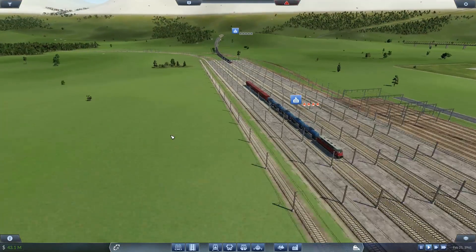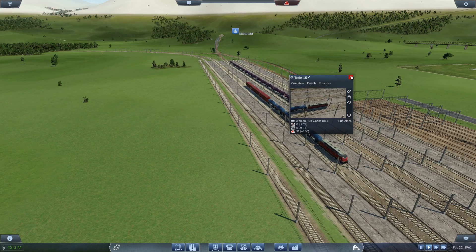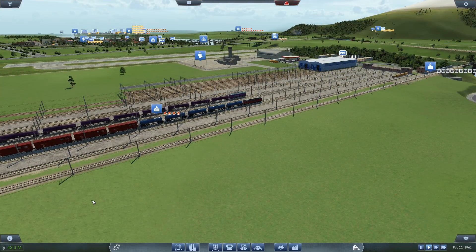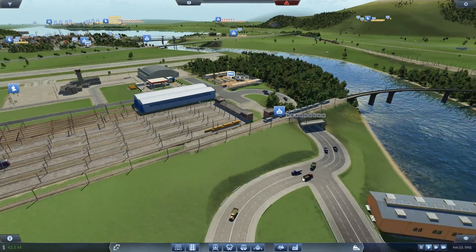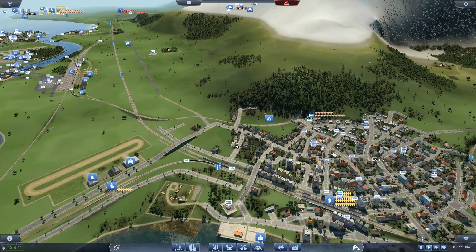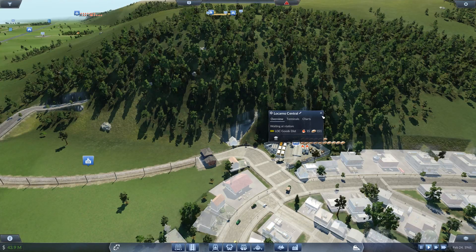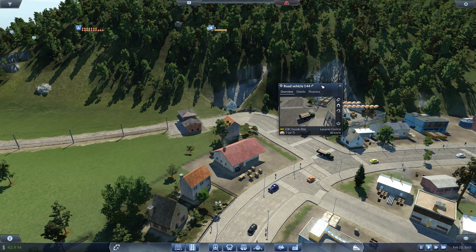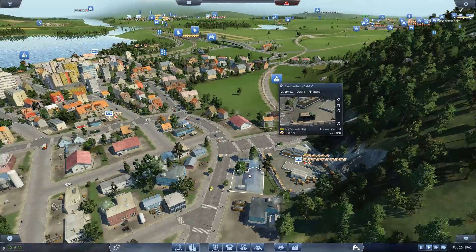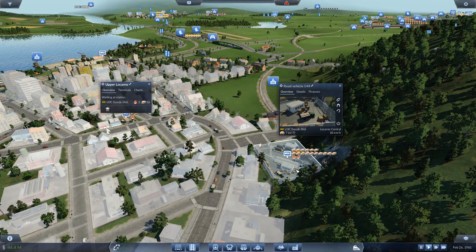We've got the same thing happening over here — I've done this on a couple of them. As you can see, we're waiting for a bit more fuel before we get up and go. That's going to Volum by Bern. And that should help those trains become just a little bit more profitable, while also allowing the backlog that starts to build up at town delivery sections to clear a little.